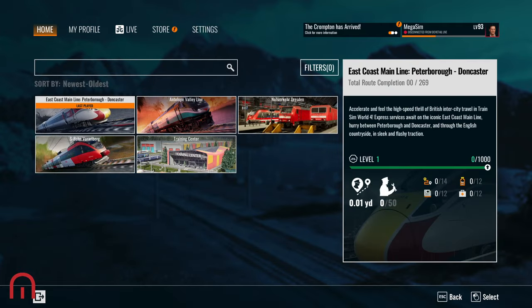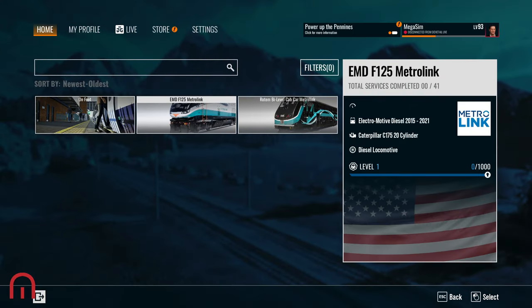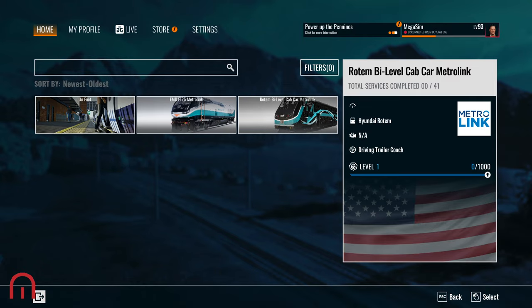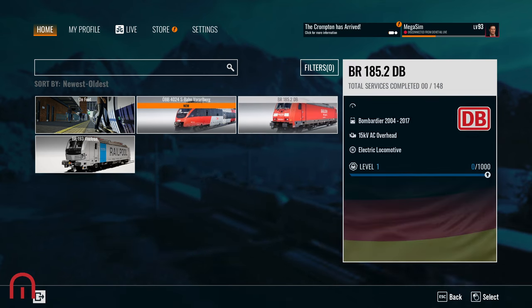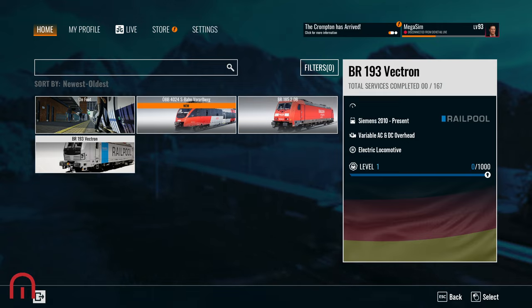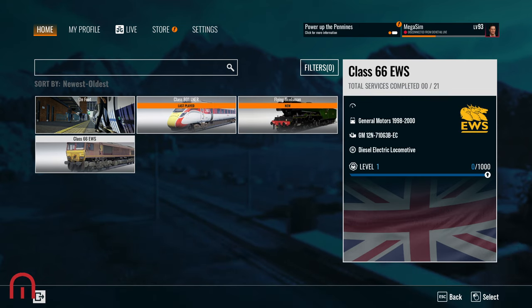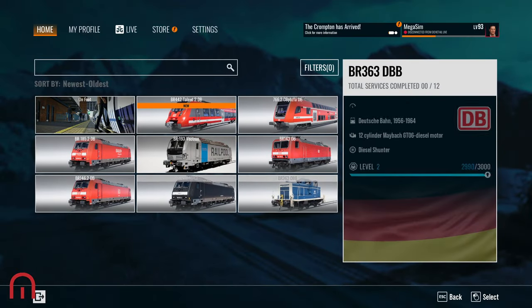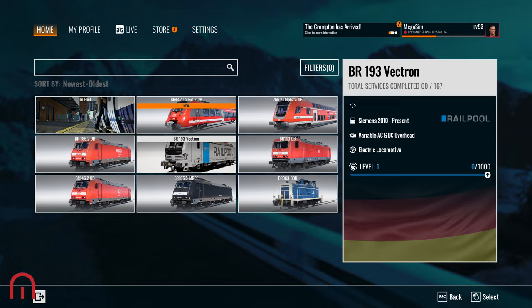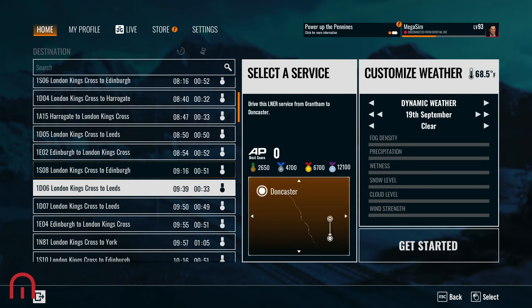We have got three brand new routes: the Antelope Valley with the EMD F125 Metrolink and the Rotem cab car; the S-Bahn Vorarlberg with the Talent 1, the 185 and the Vectron; the East Coast Mainline with the 801, the Flying Scotsman and the 66. Finally, Neverka Dresden is our TSW4 update, including snow. We also have the usual stuff with the Vectron.